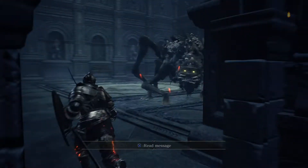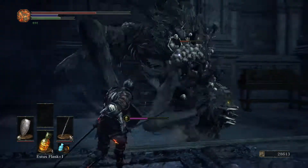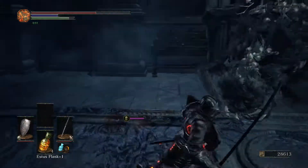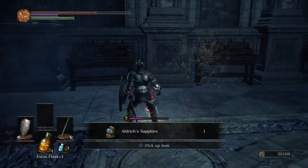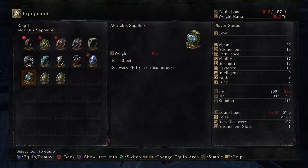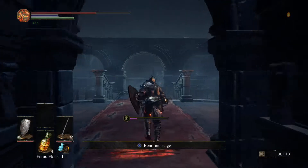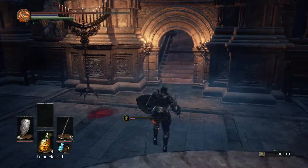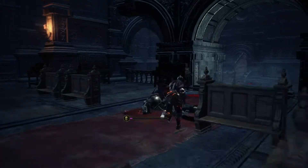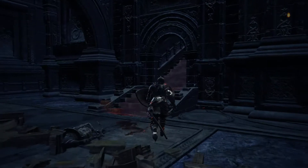I probably have an armor set that's slightly resistant. There we go. Aldrich's Sapphire, which recovers FP from critical attacks — that's no use to this build. Before I go up that staircase, I'm going to go back up because there's an item up there and a chest.